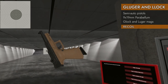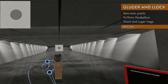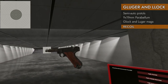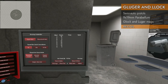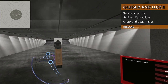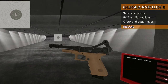Let's do a recoil test. We'll try 17-round mags in the Gluger and regular 8-round mags in the Lock. The Gluger gets a good first shot — 8.94, basically a 9. The Lock scores 9.5, doing really well with 8 rounds. With a muzzle brake, the Gluger gets 9.41 — it improved a fair bit, but it is still quite jumpy. The Lock with the muzzle brake gets 9.62, pretty similar.